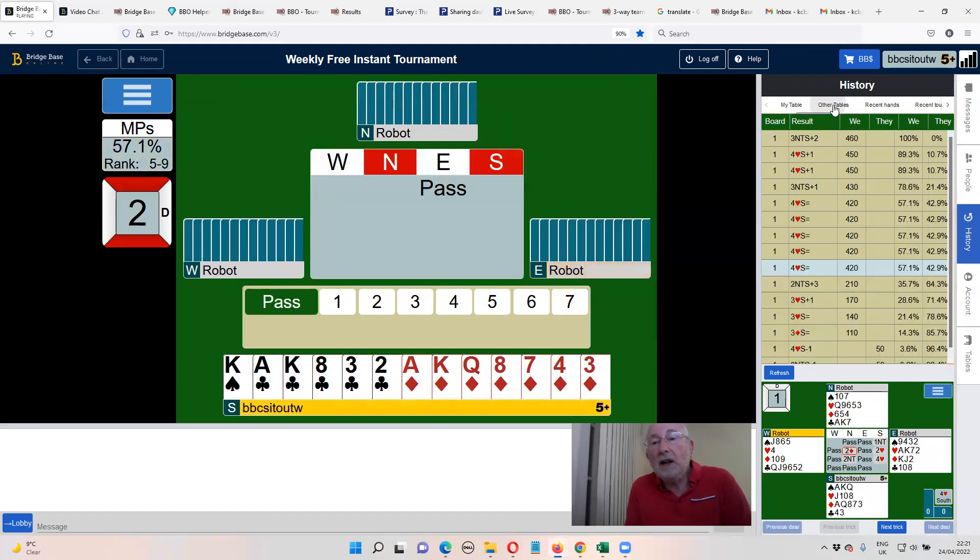Let's just have a quick look at the other tables. Not many people managed to do that. A couple out, and three no trumps scored better because we made the same number of tricks. I should have foreseen the entry problems when trumps were four-one, and taken the diamond finesse earlier when I was in dummy.